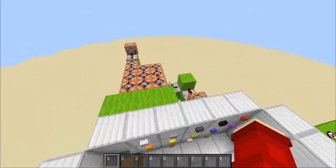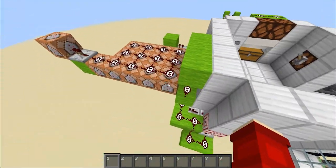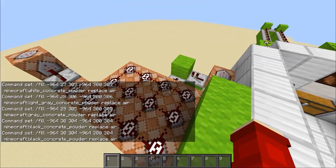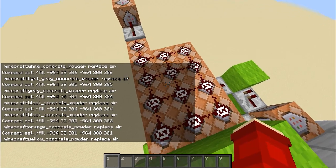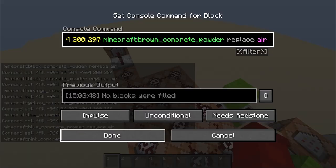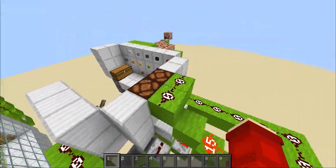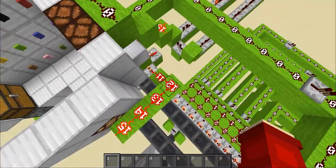Now we're actually looking at the redstone, and it isn't that complicated. First we're going to look at the command blocks here, which are just to refill this. As you can see, if I just load all of this in, it's not doing anything else except filling in the concrete. I will do this and prove to you that I am not using these command blocks for anything else except filling in the concrete.